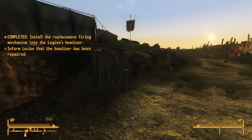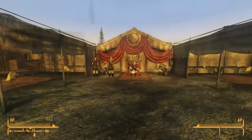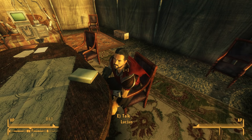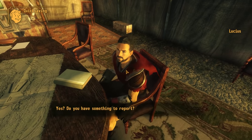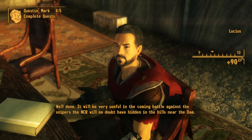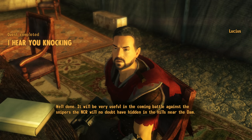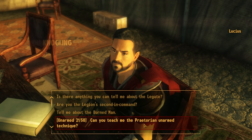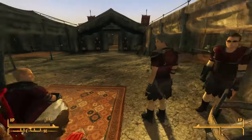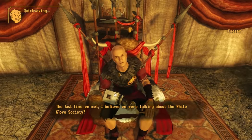We repaired the howitzer — the NCR will be in for a surprise. With the howitzer repaired, we head back inside the tent to chat with Lucius, and by the time we return, Kaisar is feeling better, sitting on his throne checking in with Lucius at the strategy table. Lucius says the howitzer will be very useful in the coming battle against NCR snipers hidden in the hills near the dam. We'll see the effects in the final battle for Hoover Dam. But now that Kaisar is feeling better, we can find out more about the White Glove Society.